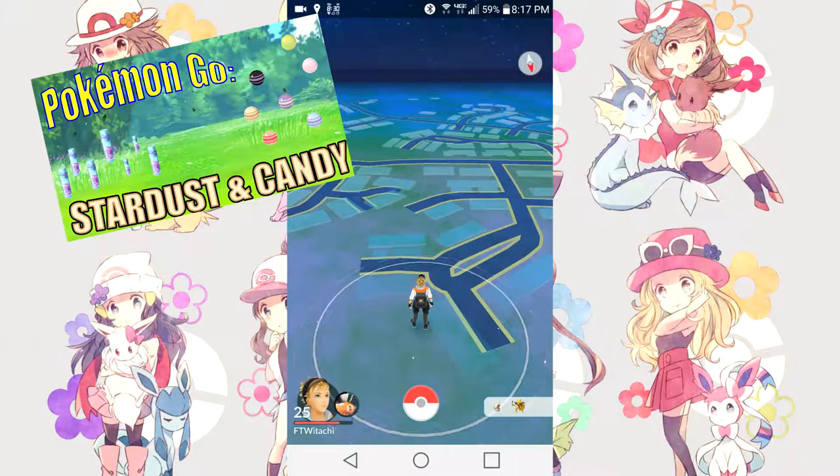One of the main aspects of Pokemon Go is to strengthen your Pokemon for gym battles and basically bragging rights. You will always get candy and stardust when you capture a wild Pokemon. While candy is necessary to evolve a Pokemon, you need both candy and stardust to power up a Pokemon. Stardust is universal and can be used on any Pokemon, but candy is specific to each given Pokemon, making it more difficult to come by.